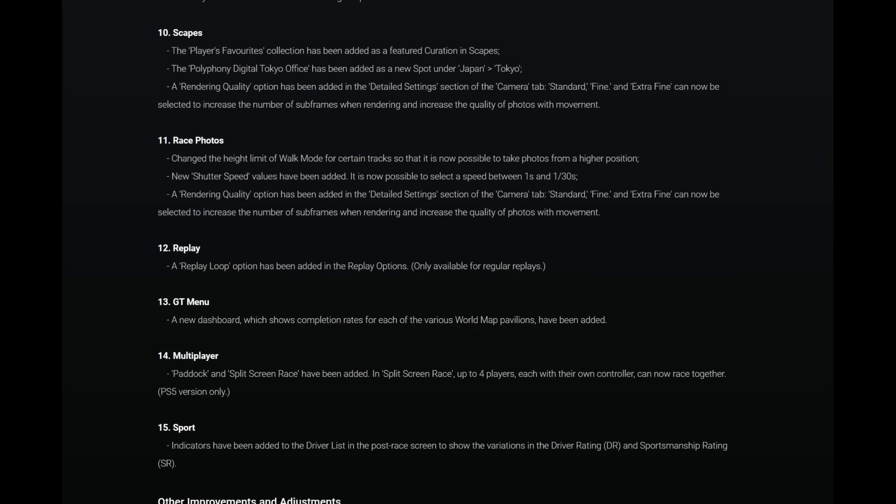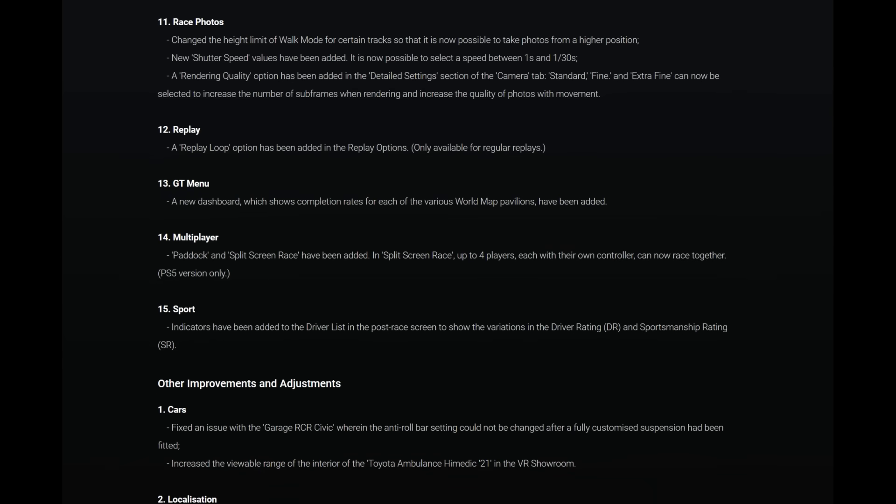Standard, fine and extra fine can now be selected to increase the number of sub-frames when rendering and increase the quality of photos with movement — quite interesting for anyone who likes to take race photos. Also for the photo mode itself: the height limit of walk mode has been changed for certain tracks so it's now possible to take photos from a higher position. New shutter speed values have been added — it is now possible to select speeds between 1/S and 1/30S.